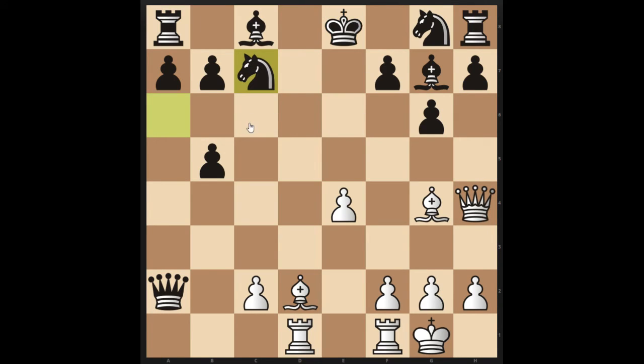After Knight c7, the only logical move is Knight takes. But then we have a really beautiful sacrifice of Queen to d8 check. Because it's standing next to the king, the king has to take it — there's nowhere to run. King takes Queen.